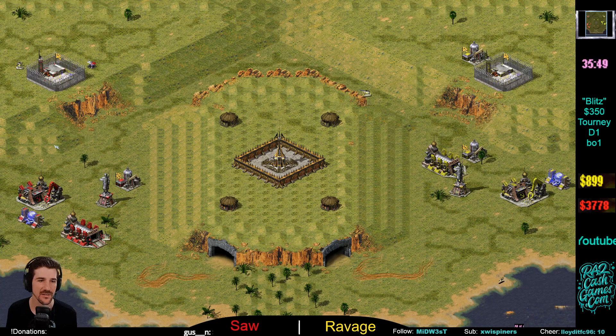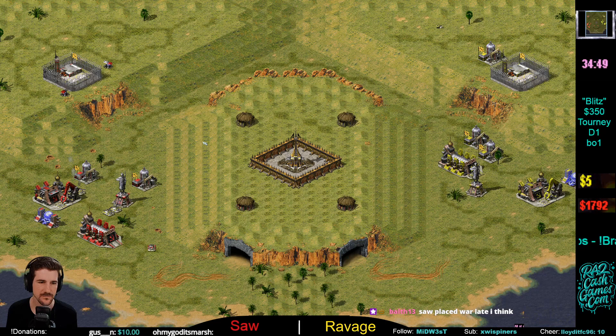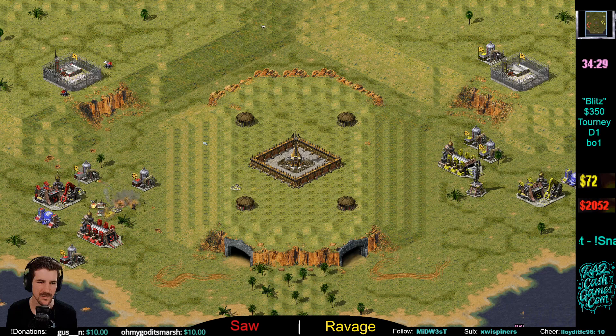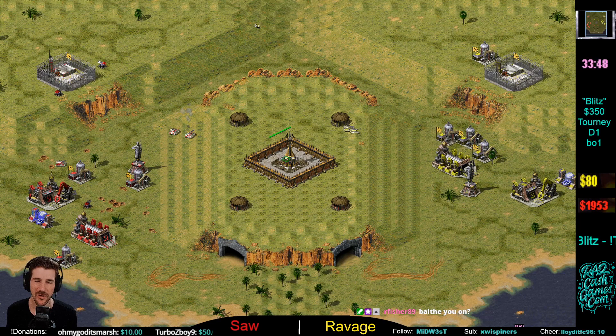Ravage gets those tanks super early — Saw is already going to be behind about three Rhinos before he gets one out. Sentry gun from Saw to try to hold the top side. Yeah, Ravage can dance around that very easily. They're engaging here — Ravage is going to micro down that Rhino. So crucial, guys — you really want to click those tanks when you have an advantage. He changes direction so quickly: chasing a tank, now taking out a Barracks, snipes that building and gets out. Now you're behind because you need to rebuild your Barracks.